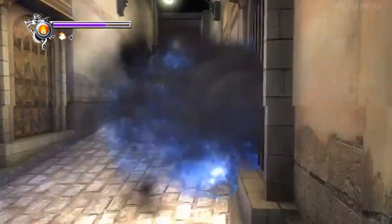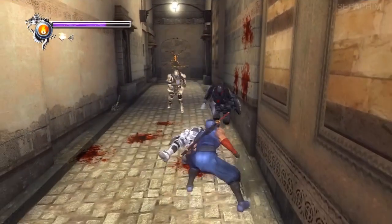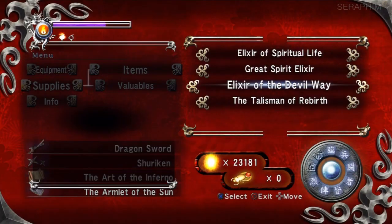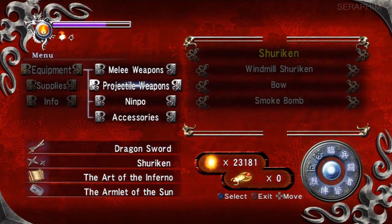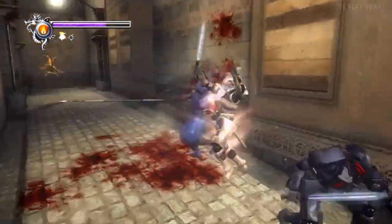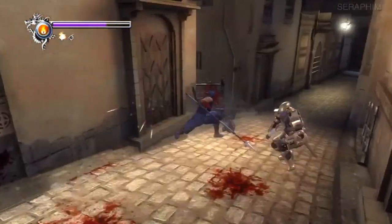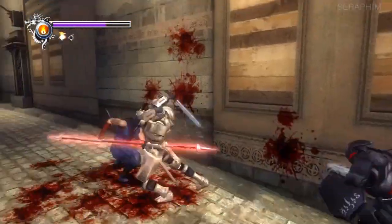But when you come up here, there's going to be a grenade launcher guy and a bunch of soldiers. Take them out as you've been taking them out previously — Izuna drops, landing charges, things like that. And just be careful here, because there's a couple of avenues to actually fall off this balcony, this little corridor area, and I do it a lot. So you want to be aware of that.